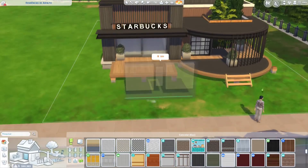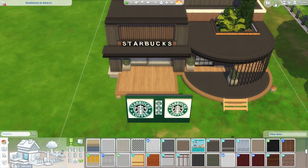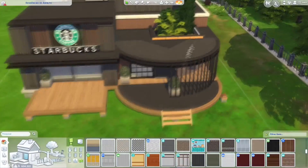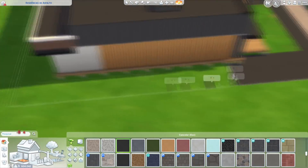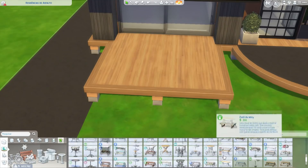This is the first lot, not ecological at all, but if you want we can make some adaptations later. This lot is a 30x20 — quite easy for you to find. If you pick up an empty Newcrest by the name I gave it, you'll find it quickly. I've already done the first part of the facade, built the whole structure, and put the little Starbucks name sign up there.